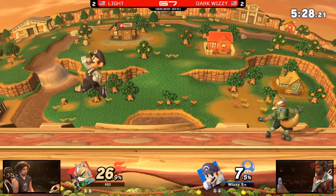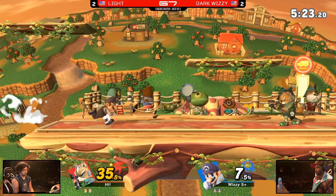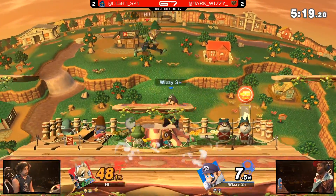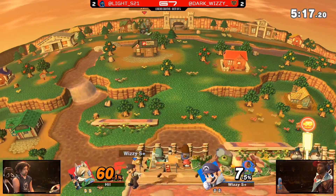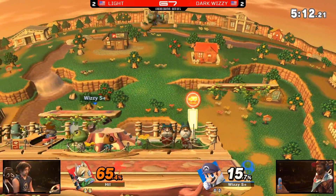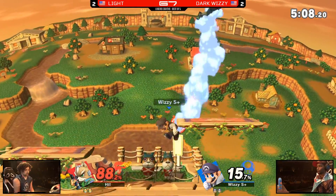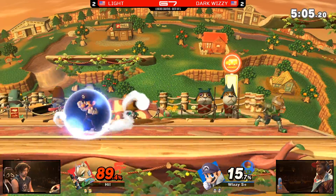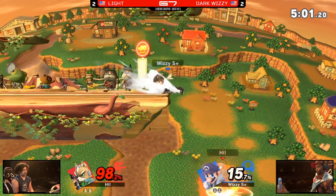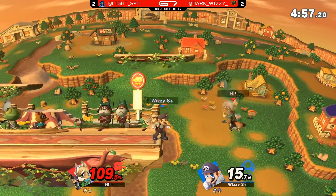Smart fireball right here. Light on the other side looking super comfortable — you can tell this is his time. He's trying his best to get this W. Dark Wizzy with a rare drop — a rare flub. We don't really see Dark Wizzy messing up those inputs. Seemed like he should have gotten more percent — still gets up to 89. Light is at 98. Gets the dash tack again — just the bane of Light in this set.